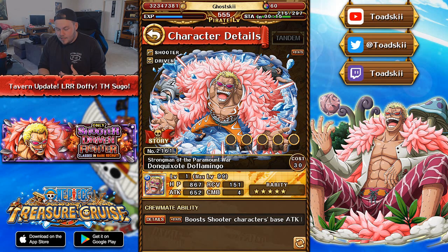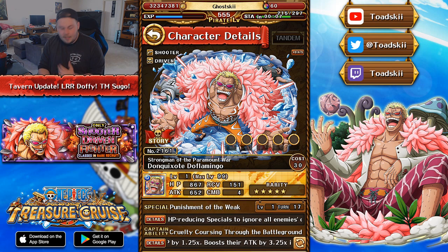Another great thing about this character is that when you limit break him, he gains an additional crewmate ability that allows shooter characters to treat quick orbs as beneficial. This character just makes shooters so much better than what they once were. This is the first shooter 2x orb boost in the entire game, and if you're planning to run shooter teams, you definitely want to get your hands on this character.